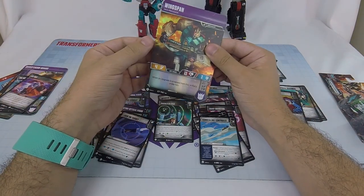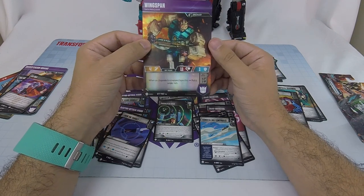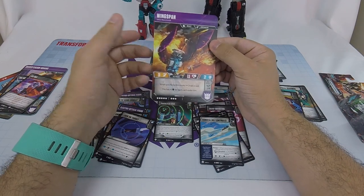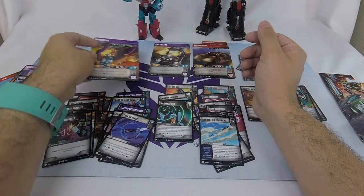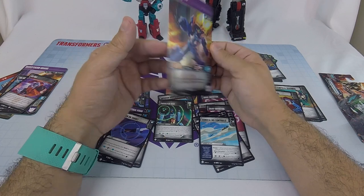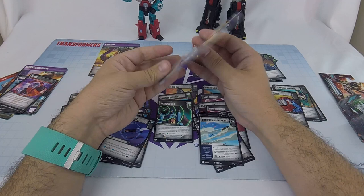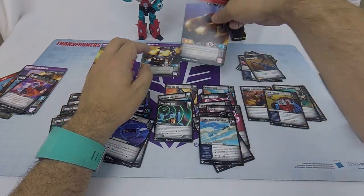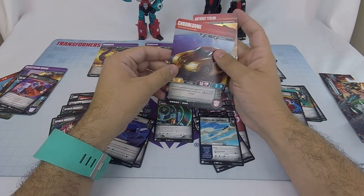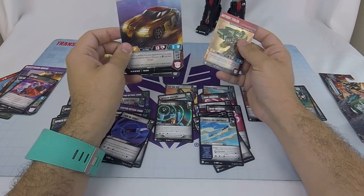Do any of my characters care about the color? Wingspan swings with a three or a four when flipped. When he's in this mode and gets an upgrade scrapped, I get to put it under him for plus one defense. If I flip him back and forth, I can draw a card. Crankcase also draws a card when flipped back and forth, and swings with five base — up to eight with enough cards in hand. Chrome Dome's thing is flipping to build up his KO area and eventually getting plus three, so he swings with seven.